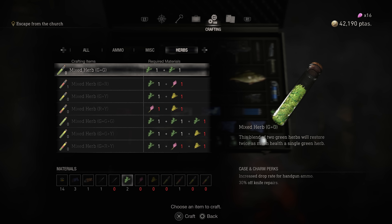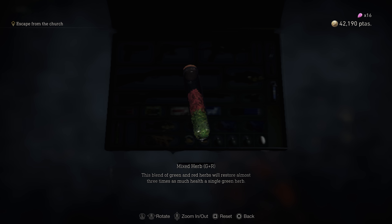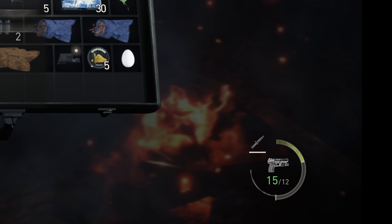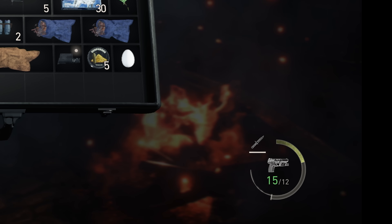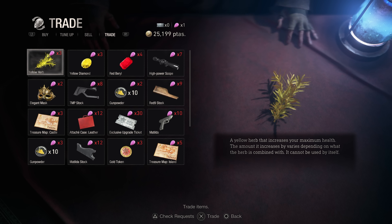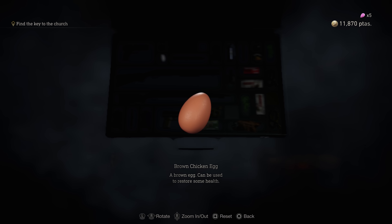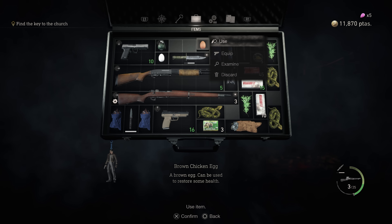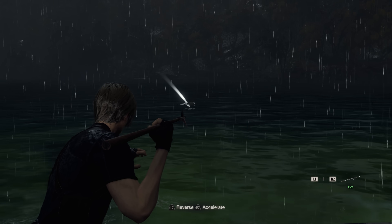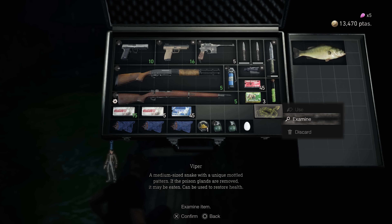A quick note on health items. As is the Resi way, it's all about combining herbs to make them more potent — two greens are better than one, and a green and a red is even better. You also have yellows in the mix: any mixture containing a yellow permanently raises Leon's maximum health, so these are super important. Always combine yellows with red herbs, as these amplify the effects. That said, don't be tempted to trade spinels for yellow herbs — there are enough in the world to maximise Leon's health without buying extra. You can also get health back by eating eggs, vipers, and fish. Stock up on fish in the lake by harpooning them from the boat, but always search any body of water just in case — they fill inventory space but are basically free health items.